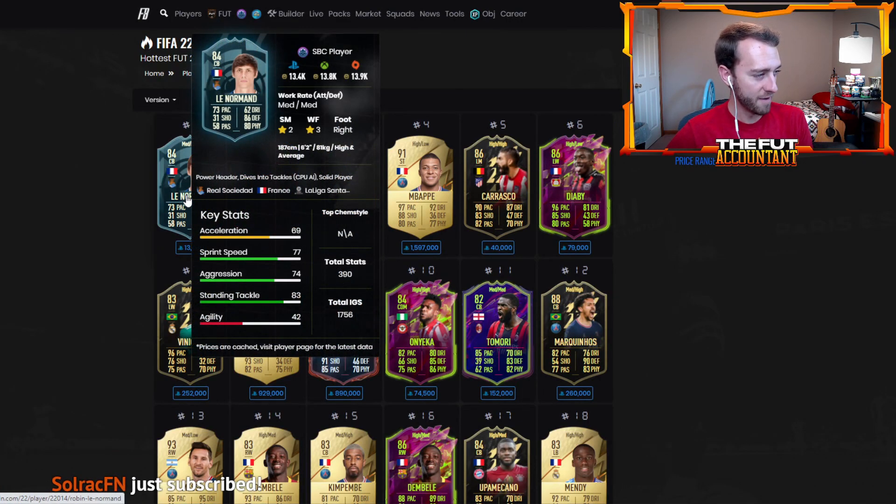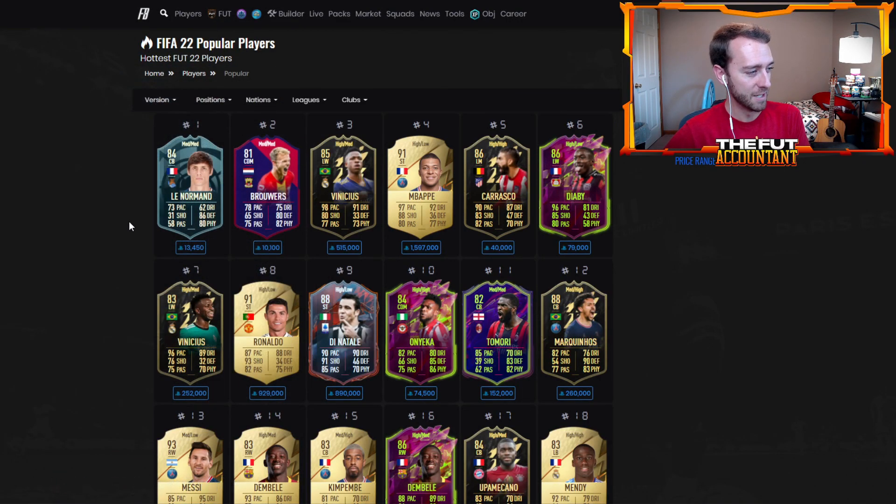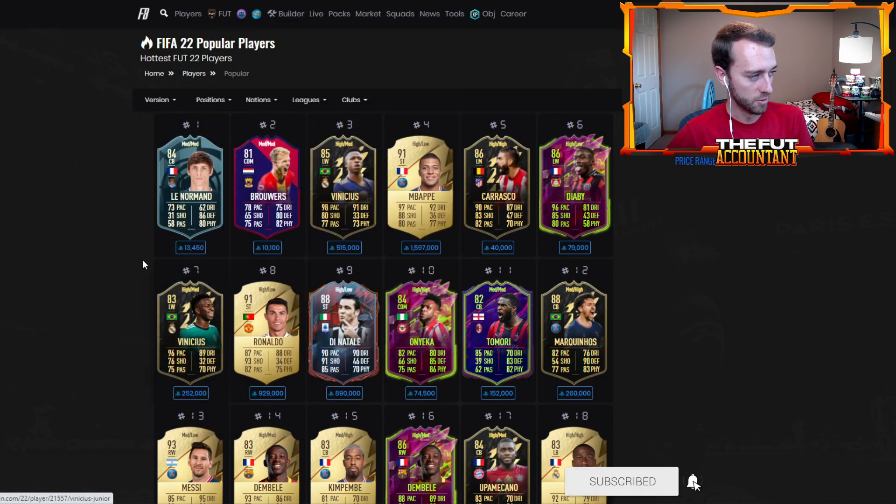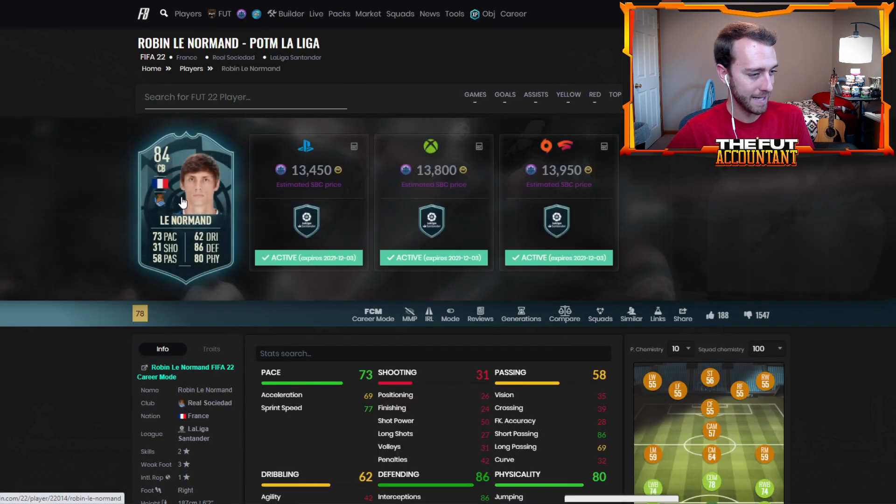Are these like the two cheapest Player of the Month we've ever seen? Le Normand, 13,000 coins — it's basically a gold squad and an 82-rated squad. 13k and this Brouwer is 10,000 coins. Those are mad cheap. I know, they're also mad not hype.